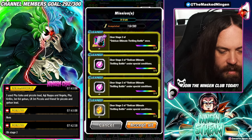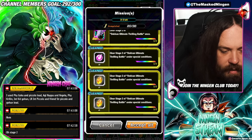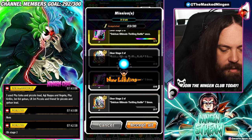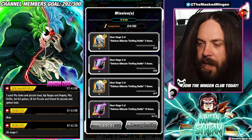We got the ones for beating it for the first time, we got four special condition missions done here: one unit of each type for Super, three Fusion, three Super Saiyan 3, and the two-turn mission as well. Good setup for that one — let's jump into the next one.